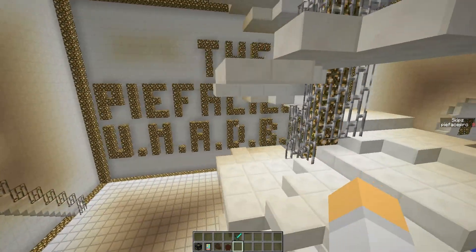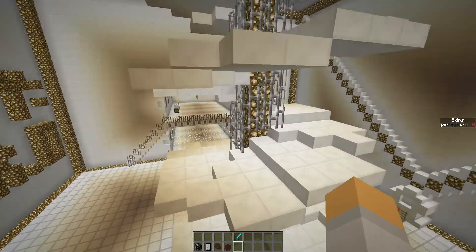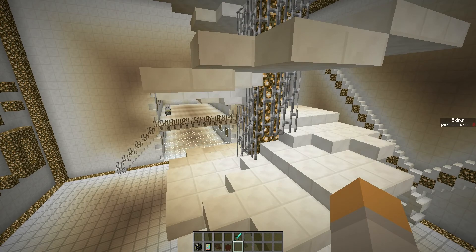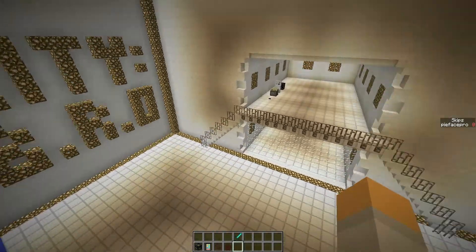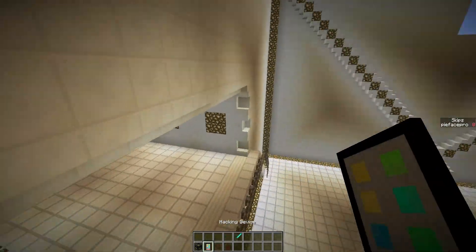That's a tan out of tan name right there. This mod is called the Watch Dogs mod. It's for 1.7.10, and it essentially enables the coolest feature of Watch Dogs: the hacking feature.